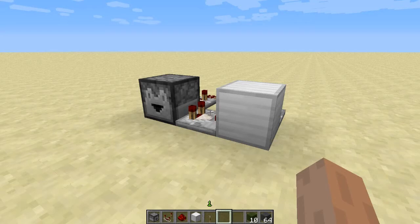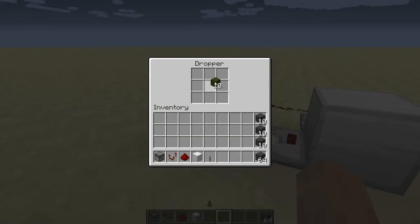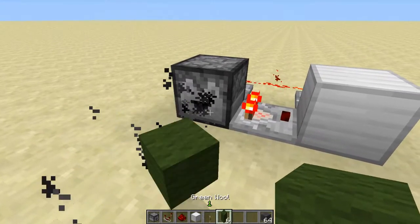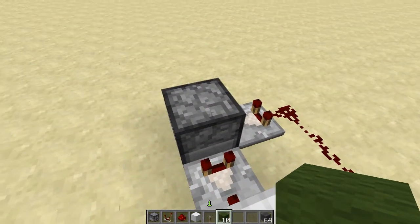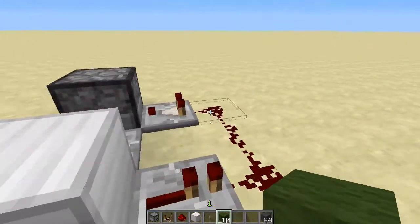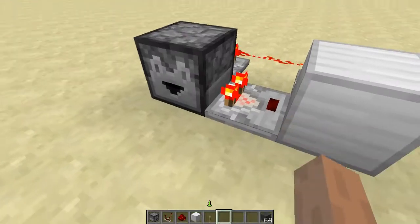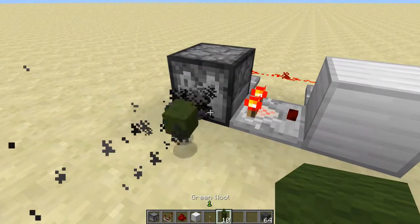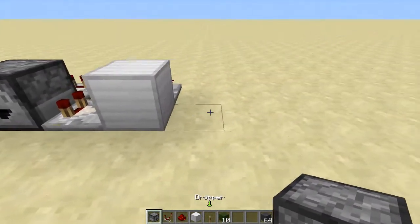Hey everyone, this is a follow-up to my compact disposal design video from last week. This is the design — put something in it and it dispenses it out, then stops once its inventory is empty. It's a reasonably simple design, but something bugged me about it: that extra click at the end.